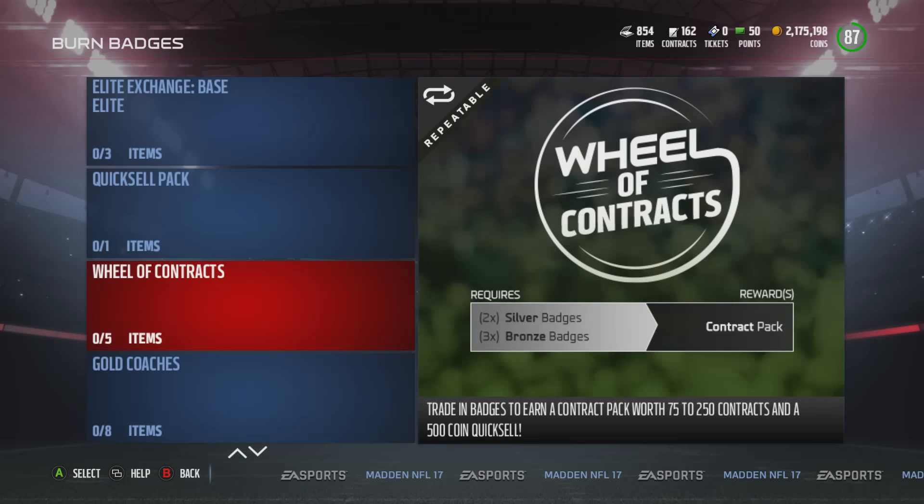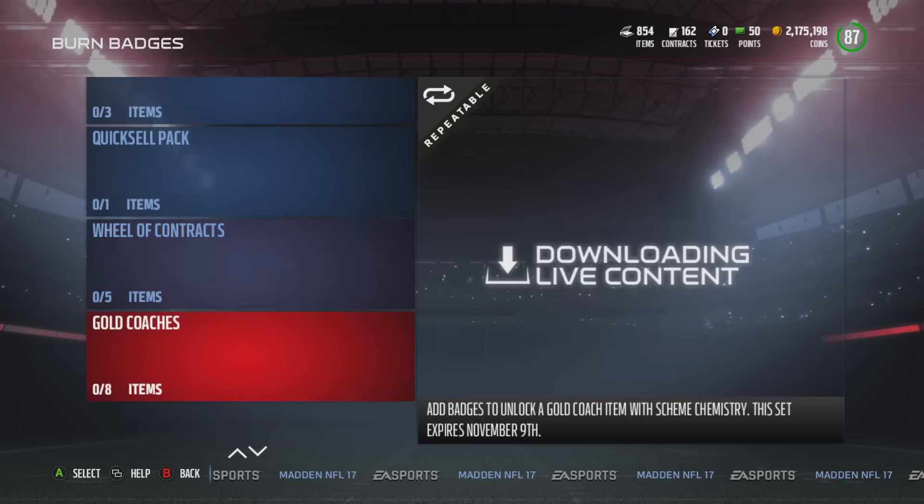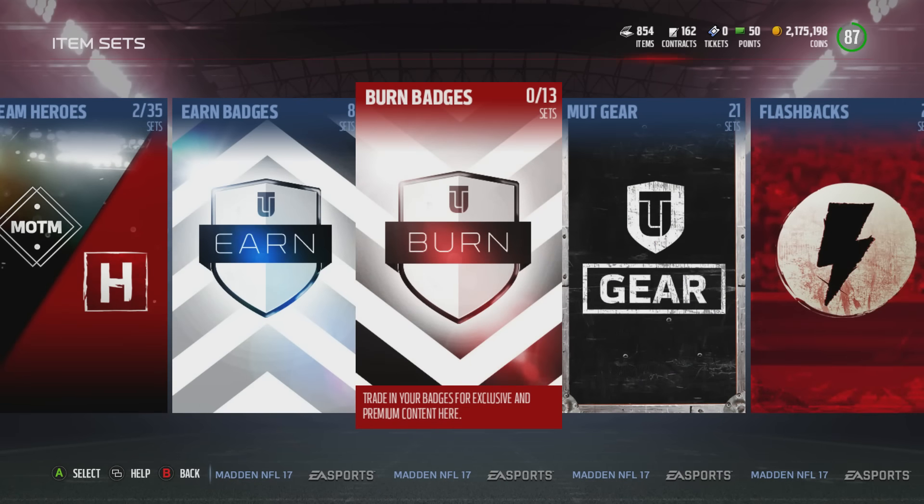If the math works out: three bronze is 300 coins, two silver is 800 — that's about 1,900 coins. We'll just say 2,000 since that's an easy number to work with.